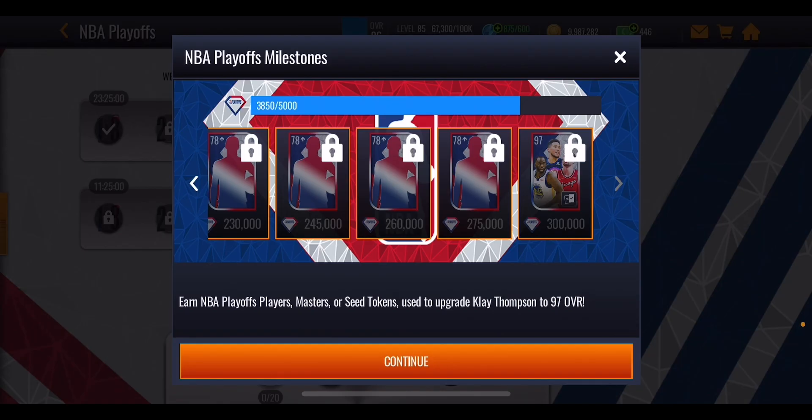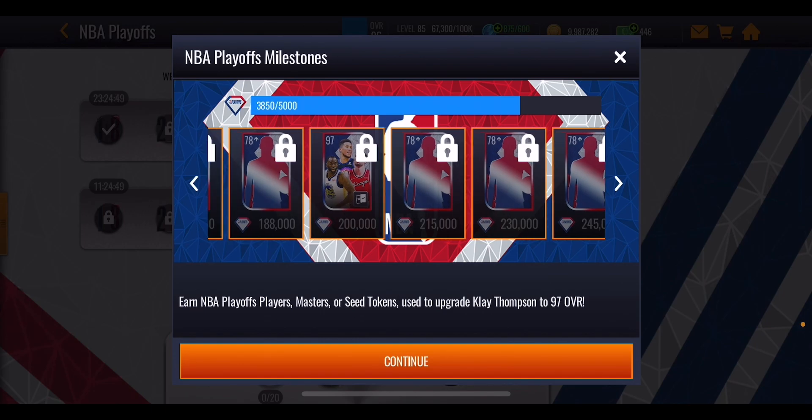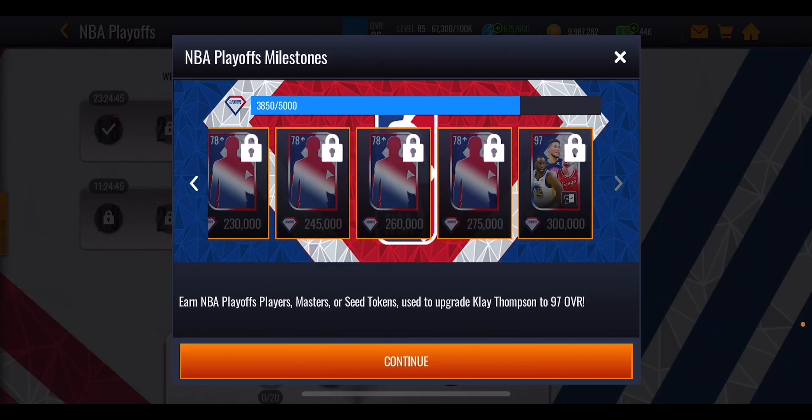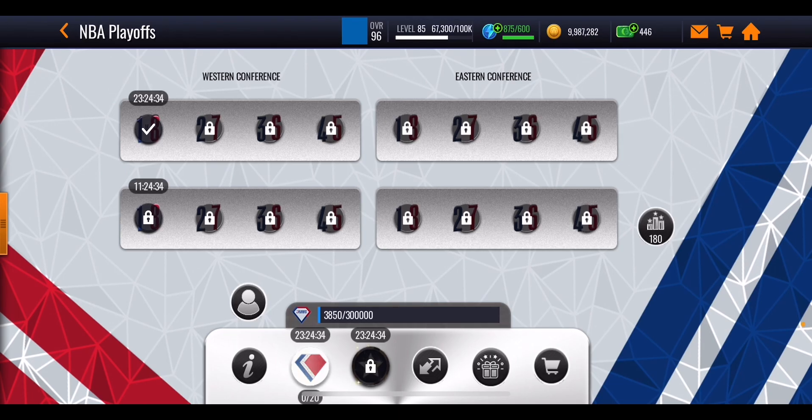You're going to need all three of those 97 milestone masters plus Klay Thompson to be able to get Nikola Jokic. So the only way to get Jokic is either winning a giveaway or reaching 300,000 playoff points, which is a very tough grind. I reckon no-money-spent will probably get two of these milestone masters plus Klay Thompson, and then you can push further — but getting to 300,000 no-money-spent will require some luck and playing every single event available.